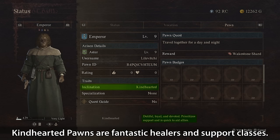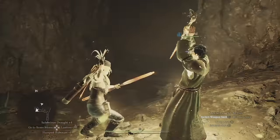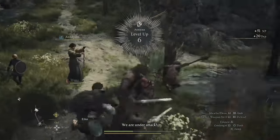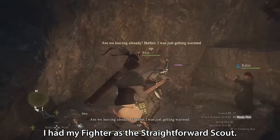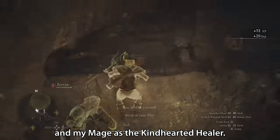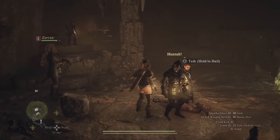As the name suggests, kind-hearted pawns are fantastic healers and support classes. Their main priority is buffing allies and rushing to the side of anyone in need. And because the mage class has a heal by default, this is my recommendation for your starting vocations. This is exactly what my party looked like, and it was so damn powerful — me as an archer, my fighter as the straightforward scout, my thief as the simple treasure hunter, and my mage as the kind-hearted healer. The four of us synergize so damn well and make this incredibly challenging game just a tiny bit easier.